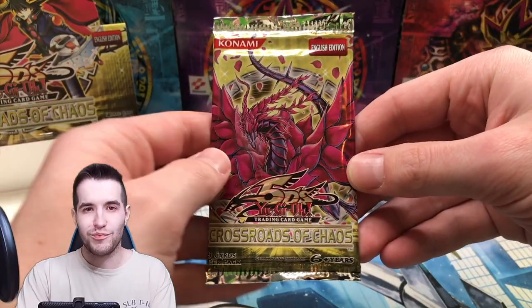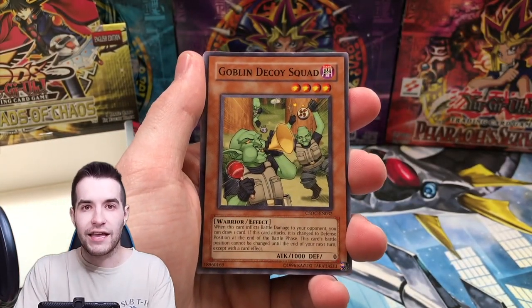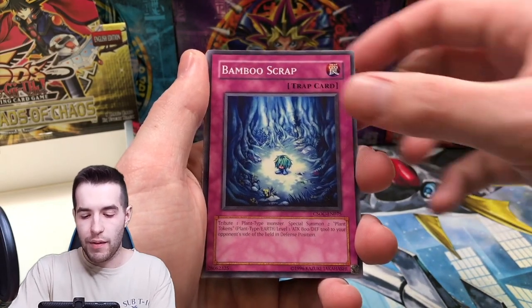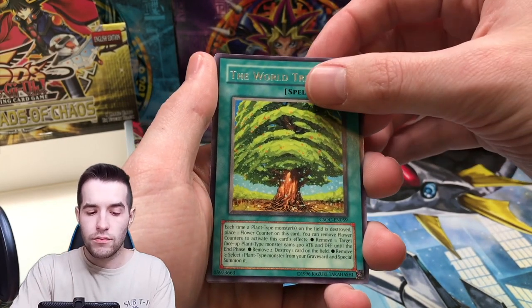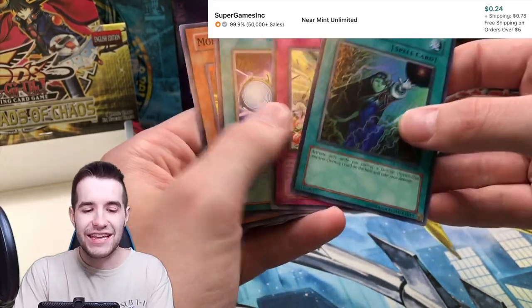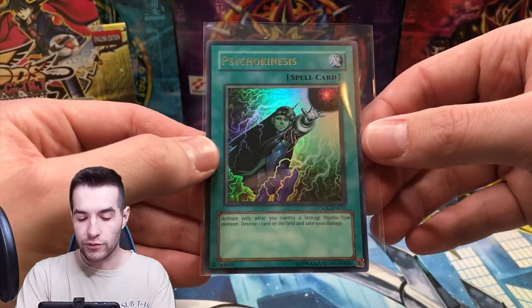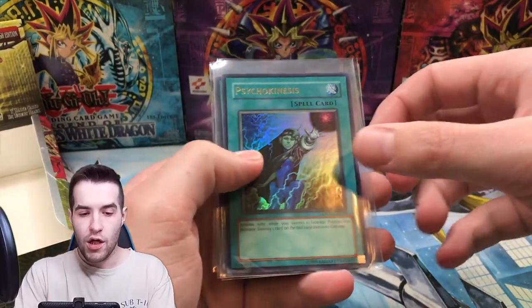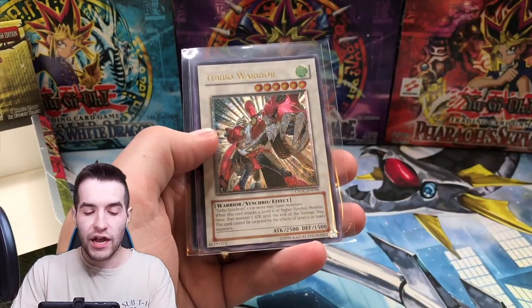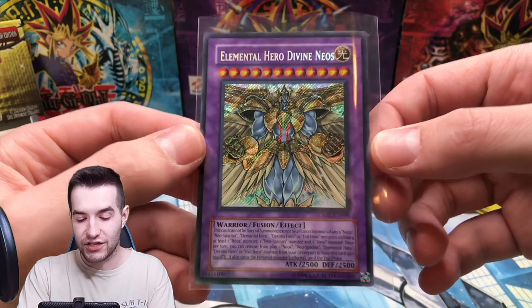One more pack — we haven't pulled a foil in like 10 packs. Do we have another Ultra? Last pack — hit the like button for luck! Goblin Decoy Squad, Bamboo Scrap, Morphtronic Cameron, Revival Gift, The World Tree, and Psychokinesis! That's an Ultra Rare — I feel like I pull this every time I open Crossroads of Chaos. You can also pull Psychokinesis in Ultimate Rare. Overall from Kenneth's box: five Super Rares, two Ultras — Psychokinesis and Mark of the Rose — one Ultimate Rare Turbo Warrior, and of course Elemental Hero Divine Neos, probably the best pull from the box.